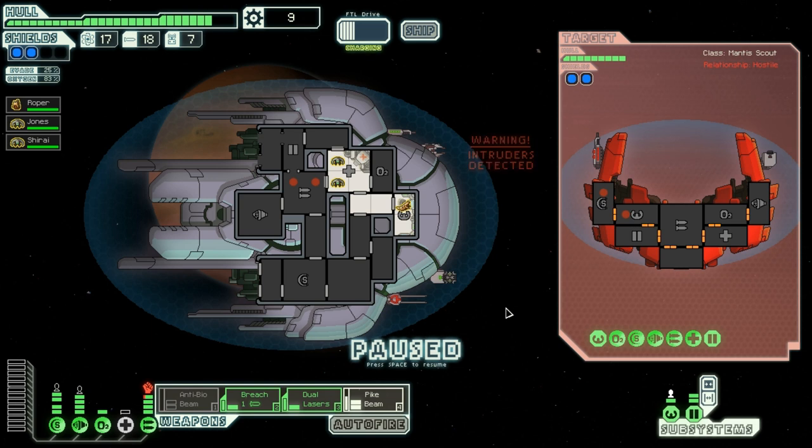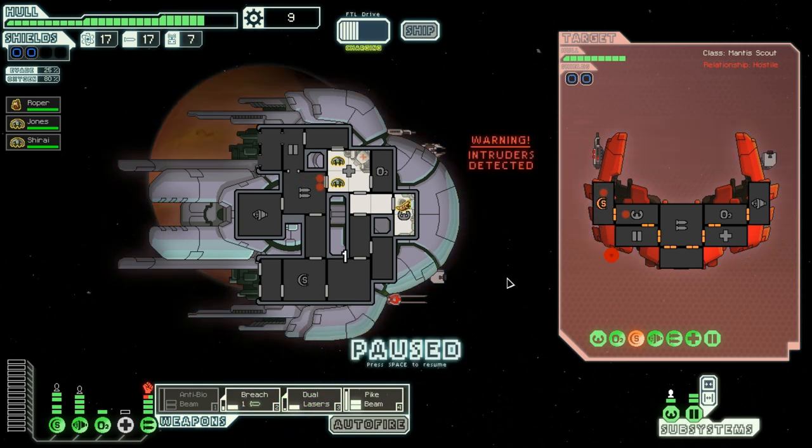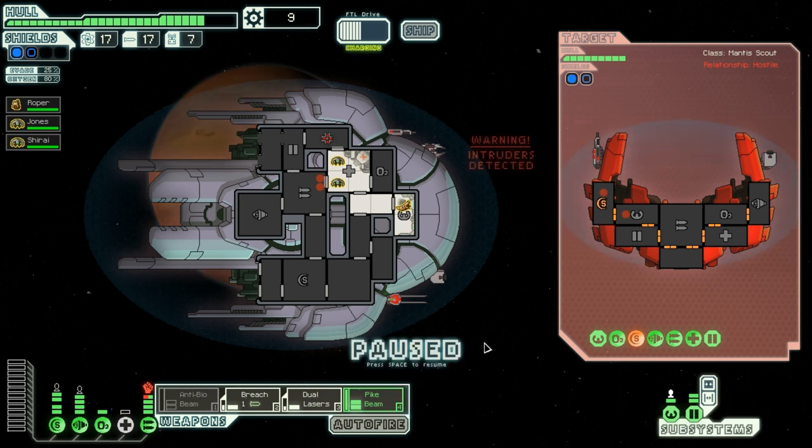Now they start to beat on the weapon system — I don't really want that. Let's fire a breach there. Wait, it's only one damage to the system. Thing is I can't even breathe. Okay, they are coming to the med bay so that's good. I should have timed it a bit better so I could have had the bio beam there at once. I want that door open when they come in.